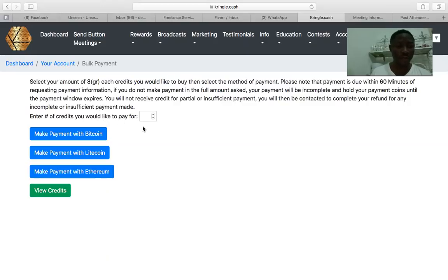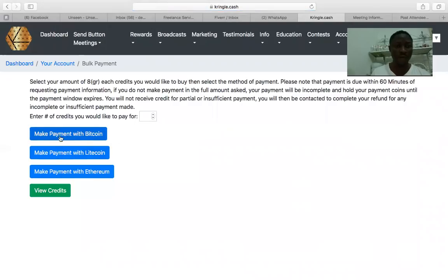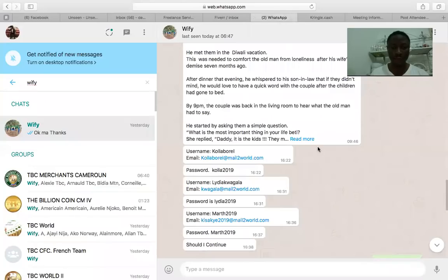If you click 'View Credit,' I already have four spots, so I'm not buying additional credits right now. If I wanted to buy credit I would enter the amount here, but since I've already collected my Bitcoin bounty into credit, I'll just come to 'View Credit' — I have four spots available.